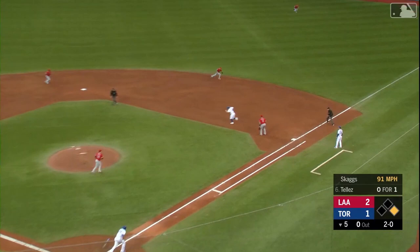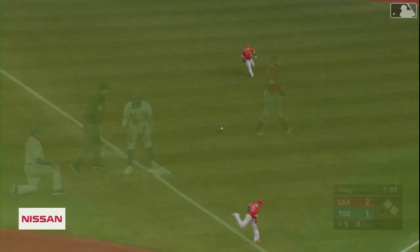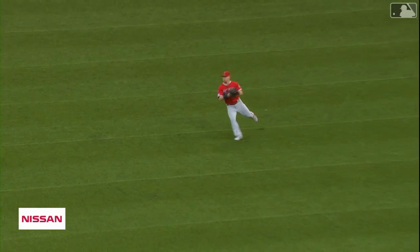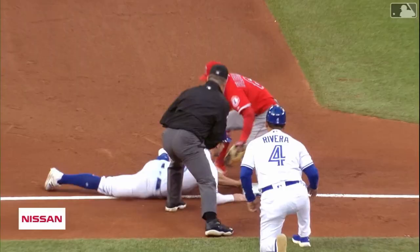Ground ball to the right side, and Lestella can't get it — a seeing-eye single. Gritchick's going to turn, try to go to third. Here comes the throw from Calhoun, a good one! They got him! Got behind this baseball well, momentum going forward, and a one-hop perfect throw and tag by Fletcher.